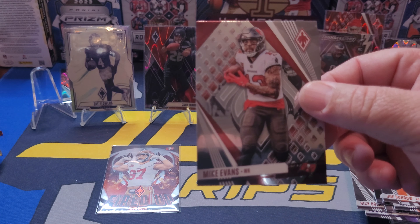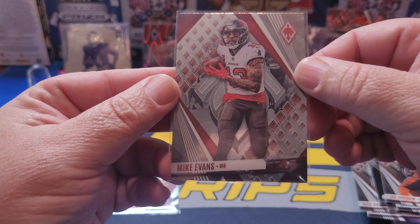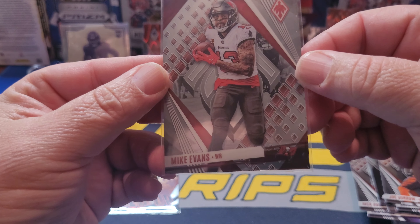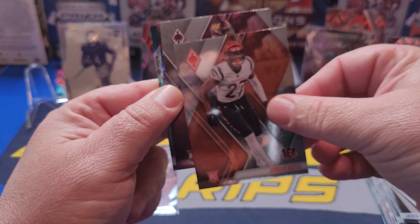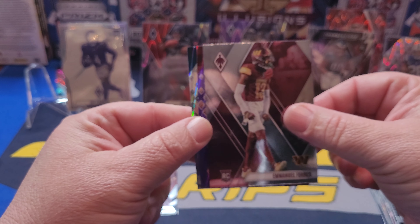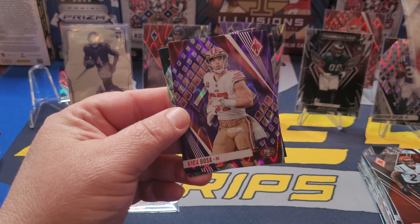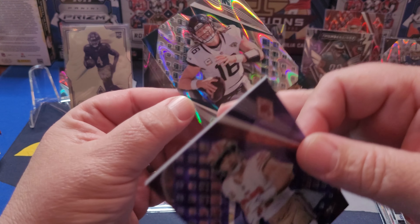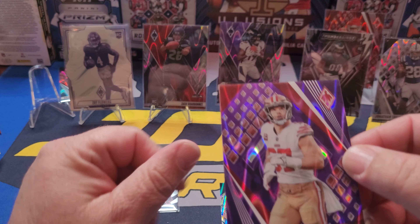All right, technical difficulties — that's what happens when you're recording. Javante Williams, Joey B again, Mike Evans. I'm gonna throw a sleeve on Mr. Mike Evans because, as you know, I am an Aggie and I collect anybody from Texas A&M — that stays with me. Only thing better would be to get... Jordan Battle starts us off on the rookies. Emmanuel Forbes starting us off on the rookies too. There's a purple back there upside down — Nick Boza again, man!